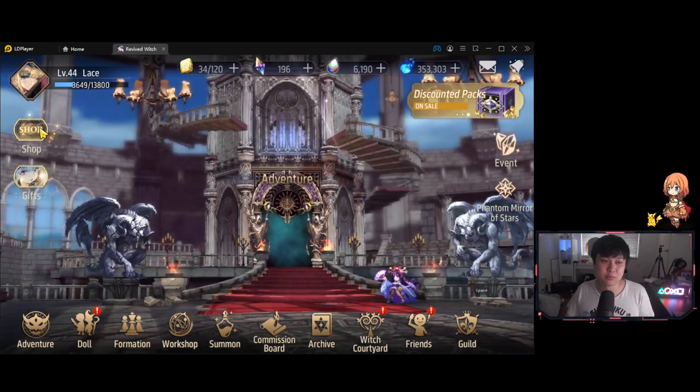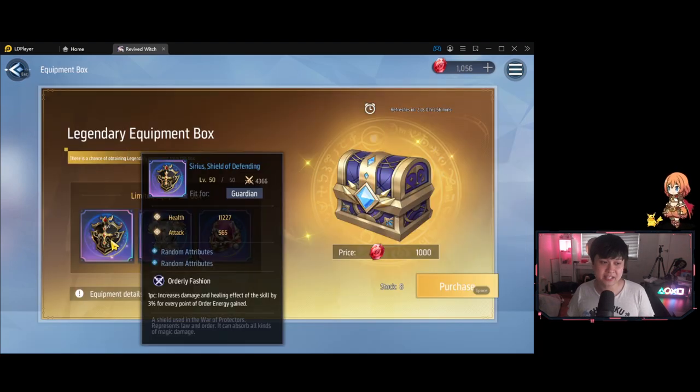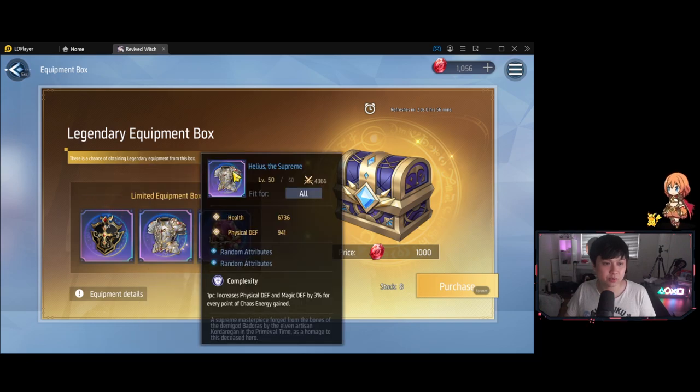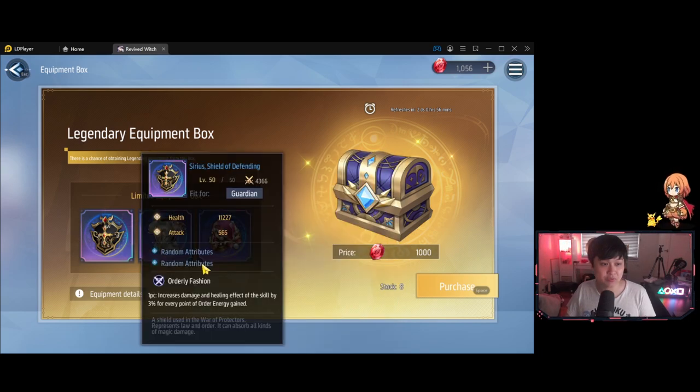We are going to move on to the ones in the shop. Welcome to the legendary equipment box. What we have here are the named items: Sirius, Helios, and Envari. They each have their different effects. For Sirius — and actually for all of the weapons — they are going to have orderly fashion: increases damage and healing effect of the skill by 3% for every point of order energy gained. Let me talk about this because I thought this was so cracked.